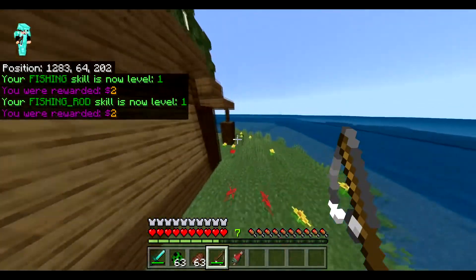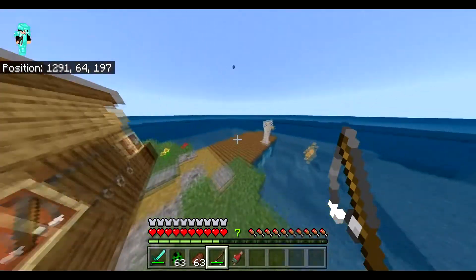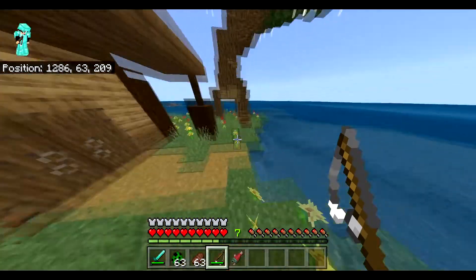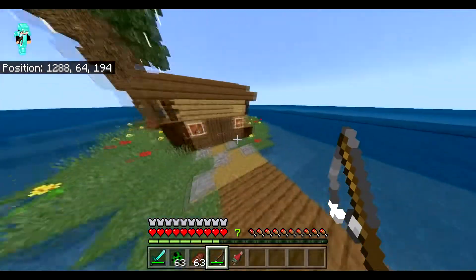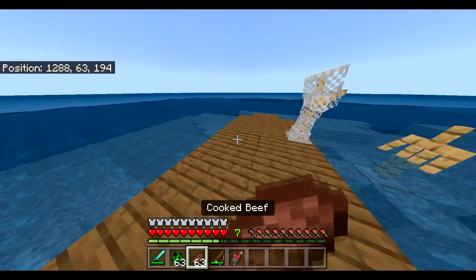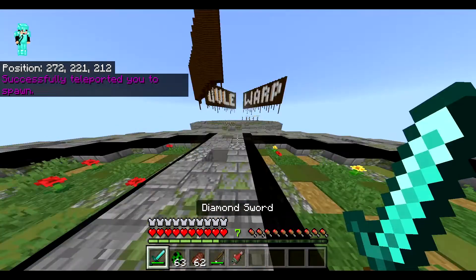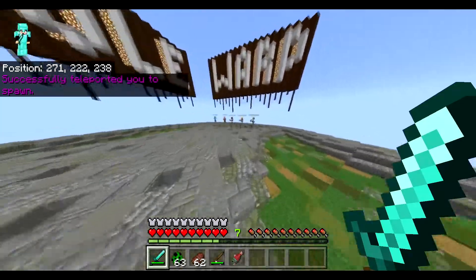Fishing rod skill is now level one. A good thing you've probably noticed throughout the video: whenever you level up a skill, you actually receive money. The amount depends on your level — if you're level 1000 you'd receive a lot. It takes a lot of grinding but it's cool. If we go slash spawn it will teleport us instantly.